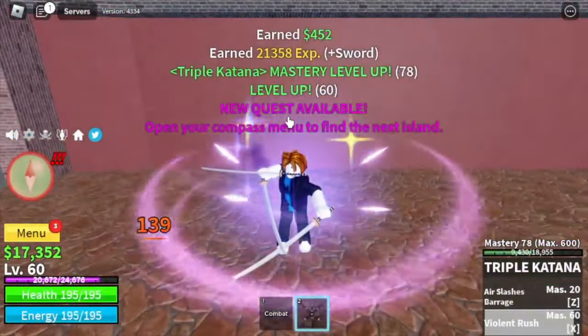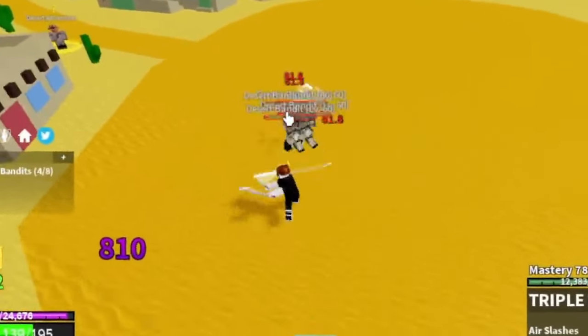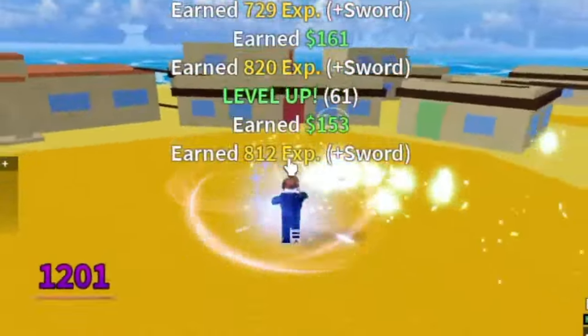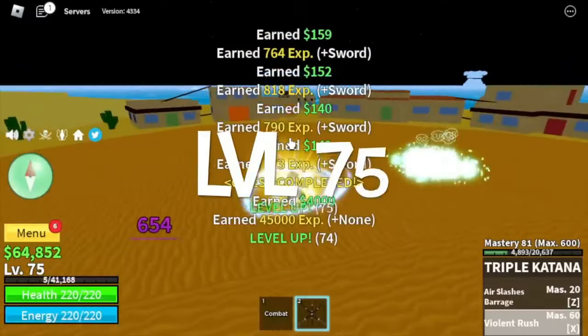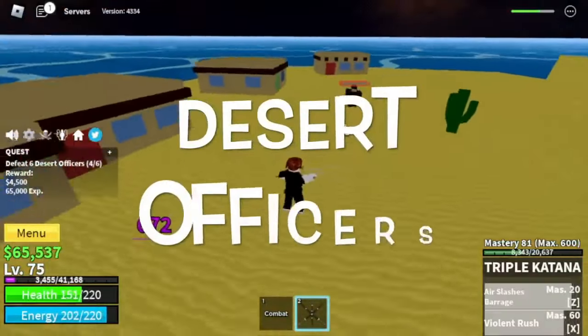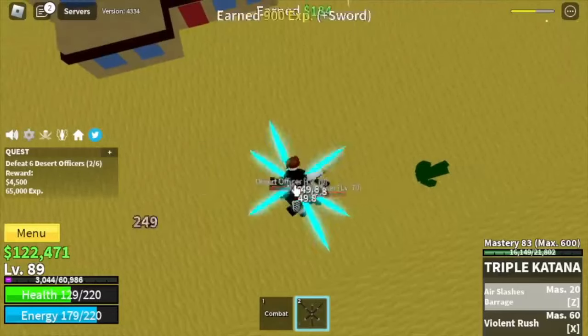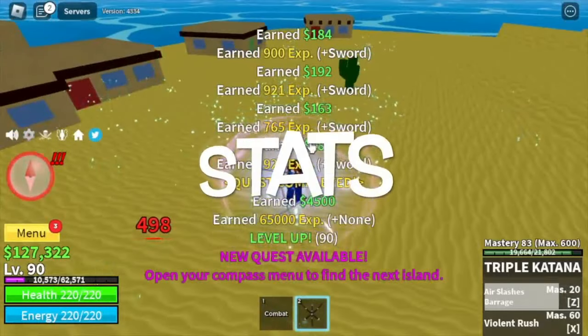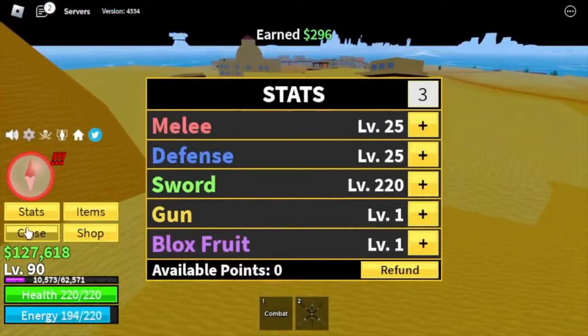At level 60, the next island is the Desert. Our first target here is Desert Bandits — that is the exit skill shown there. They're very easy to defeat, no worries. Next up at level 75, our target is the Desert Officers. Our goal level is level 90. For stats: melee defense 25, sword 220.